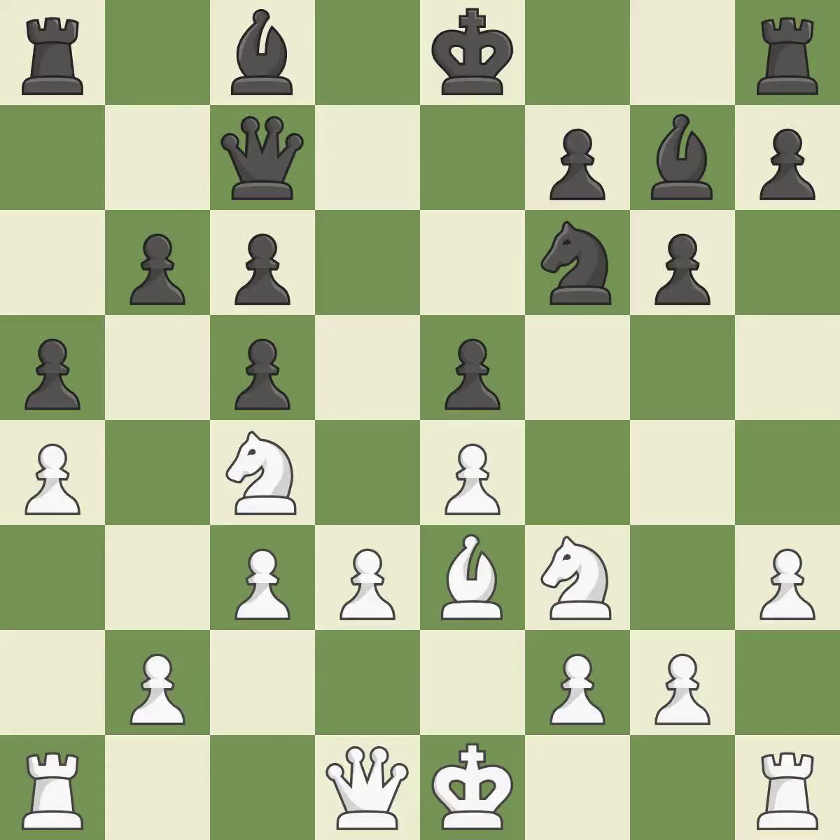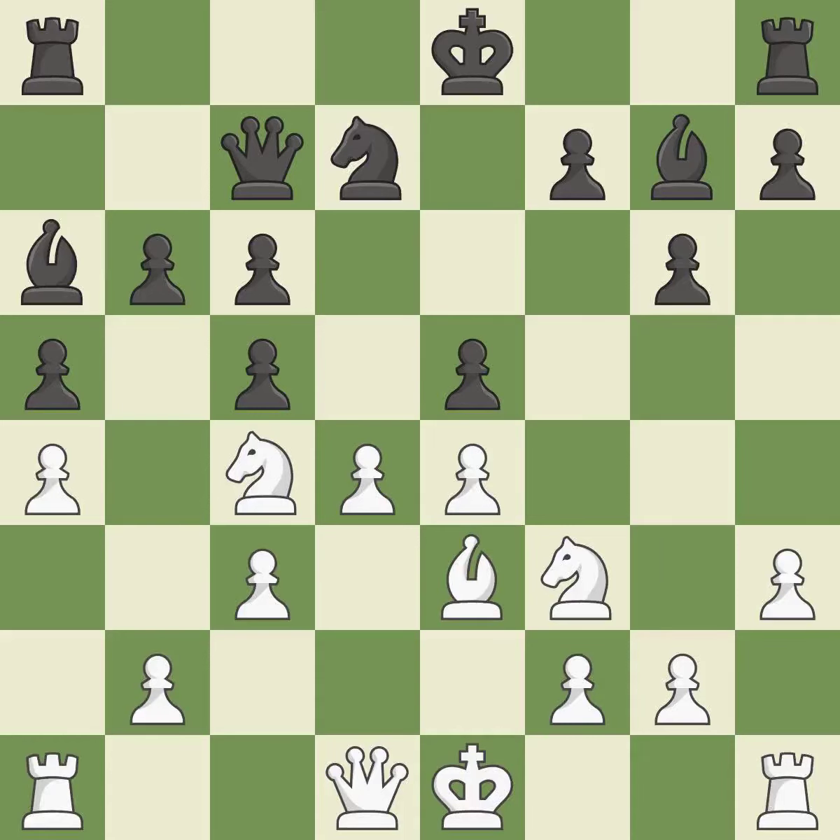It is ideal. This defends the pawn that was attacked — it is quite good. This ignores an opportunity to develop a queen off its starting square. This permits the opponent to develop a piece while also winning a tempo on a knight — it is a mistake. This activates a piece and simultaneously wins time by attacking an opposing knight; this is the only good move. This threatens to win a knight — it is a great move. This wins a pawn. This prevents the opponent from being able to win a knight — it is best.